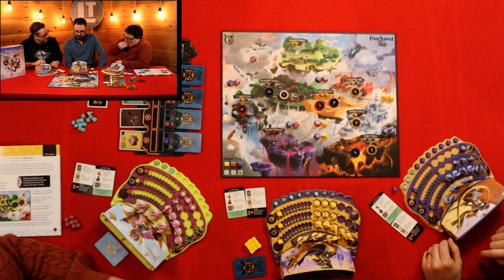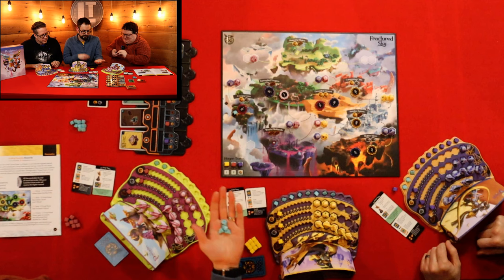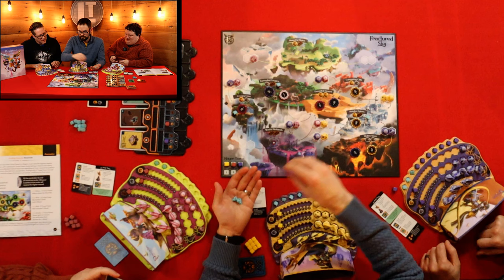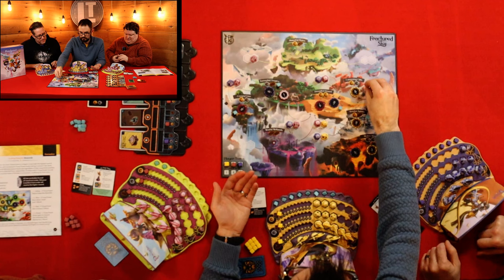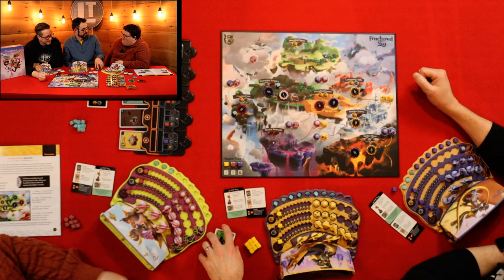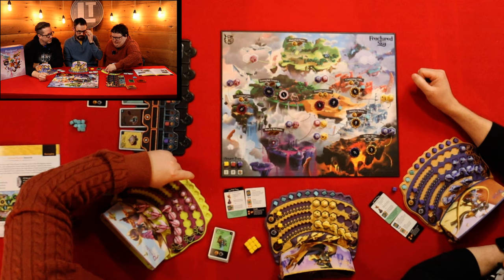Now let's do the hidden starfalls. Okay, so here are four starfalls. We've got Torrential Tropics, Sinister Spires, Dreadful Desert, and Careening Cliffs. I was correct on that one and that one. That one was a nice sneak — I didn't know about it, but I did. I pulled some early information about what it wasn't, so I could go on that at least. So I get that one.